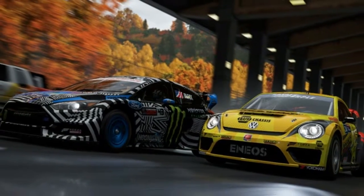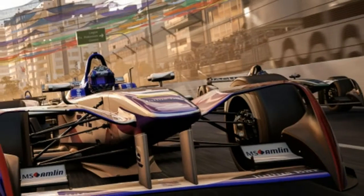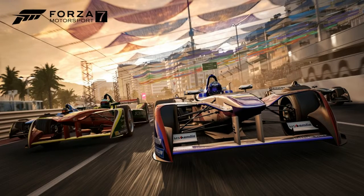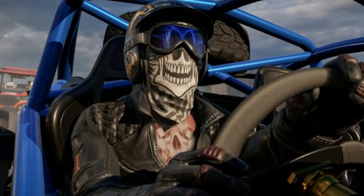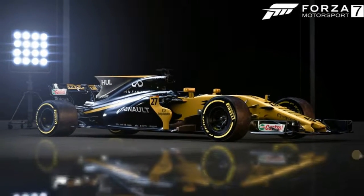Let's look at the good side of this coin. Forza 7 is stunningly gorgeous. The tracks and environments seem to have received the most graphical attention. In addition to active backdrops with crowds, helicopters, and other set pieces, there are other details that bring the locations to life.